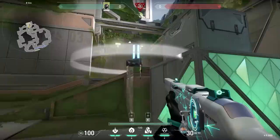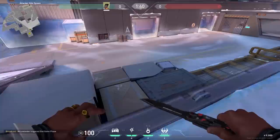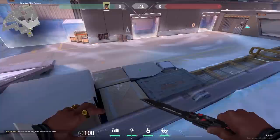On Fracture, when you plant a spike on the edge of the plant spot, you can see the needles under the spike. Very useless, but very cool. I always thought the spike was just chilling on the side.